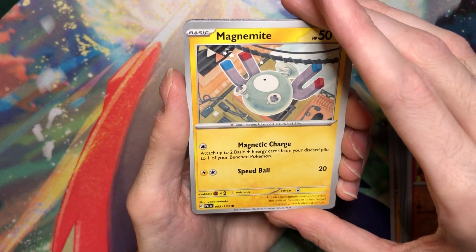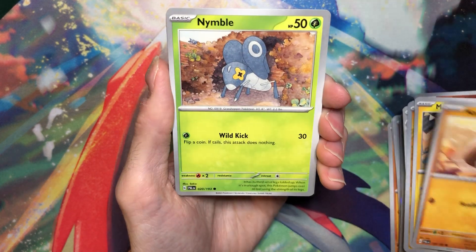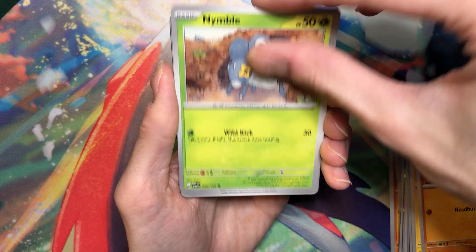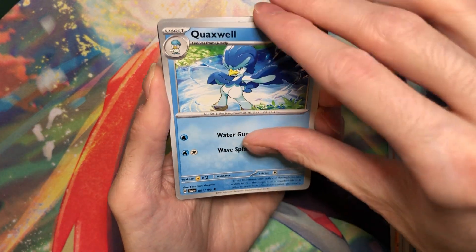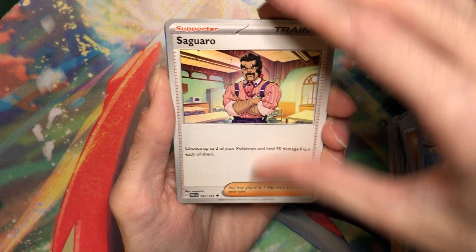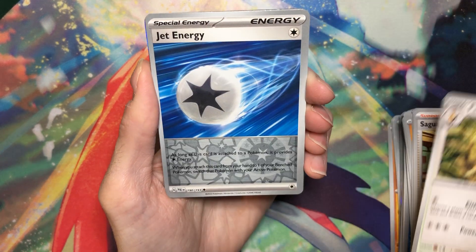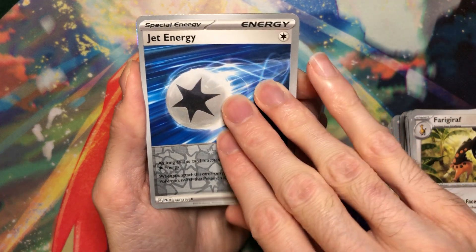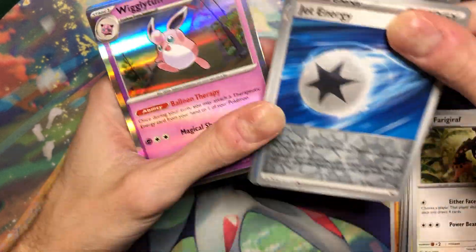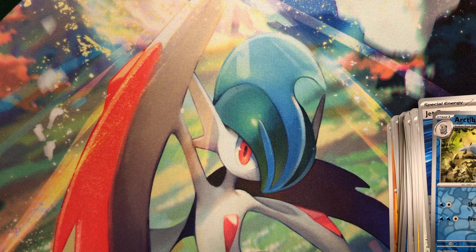Ooh, that's a nice Magnemite by Ryoma Uratsuka, one of the newer artists. Klawf! I love Klawf. I hope I get that illustration rare. Shinx, Quaxwell - get out of here. Saguaro? Nice! I hope I pull the full art or illustration rare of him. I really like him, he's one of my favorite teachers in Scarlet and Violet. Jet Energy. Arctibax. The reverses are really thick in this box for some reason.